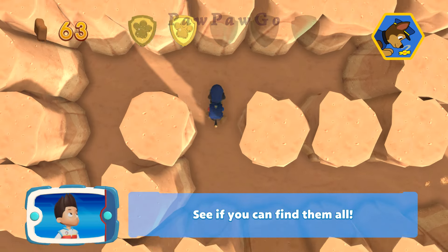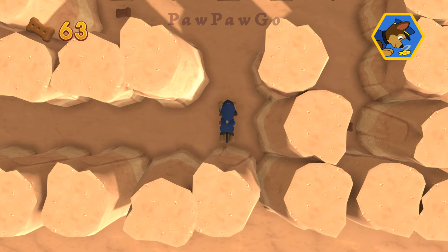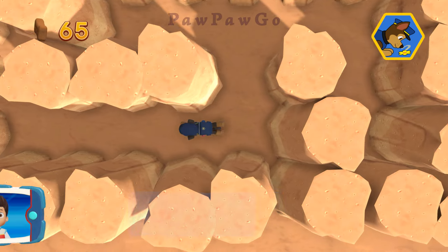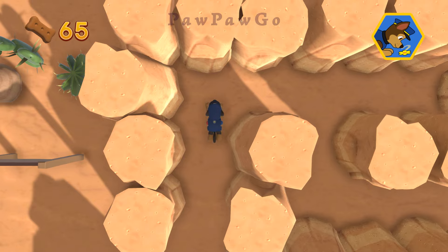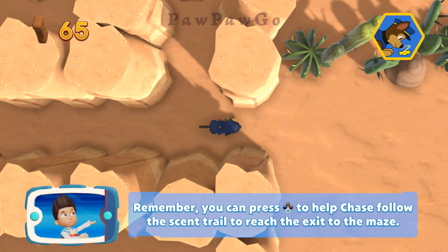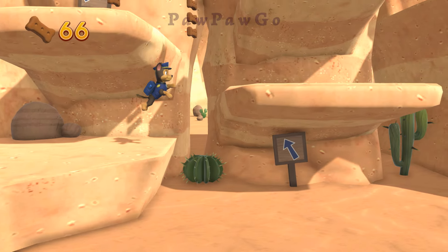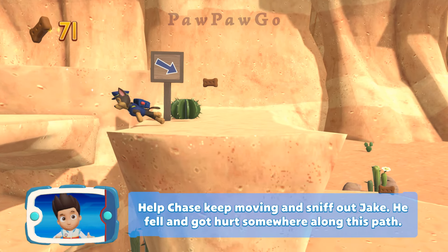See if you can find them all. Remember, you can press the A button to help Chase follow the scent trail to reach the exit to the maze. Help Chase keep moving and sniff out Jake — he fell and got hurt somewhere along this path.